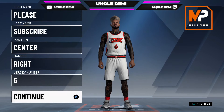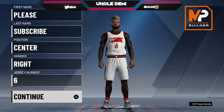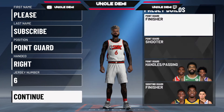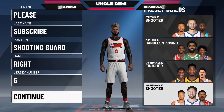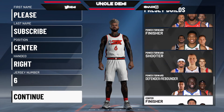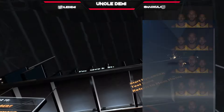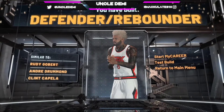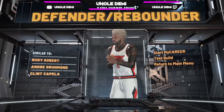This is the Defender slash Rebounder. Instead of pressing next, press triangle. I show you the handles in passing, then the defender, and now we're going to go all the way down to the Defender Rebounder. We press X, make this build, and this is a dope build. Look at this - Rebounder, Defender. This ain't bad, I'm going to be honest with you. Let's test the build.